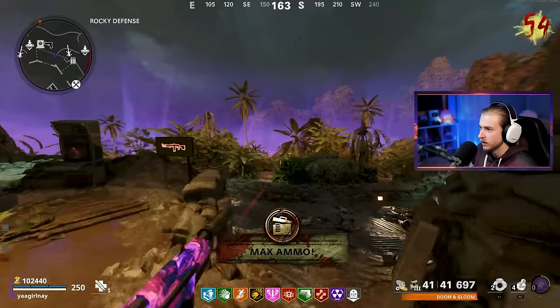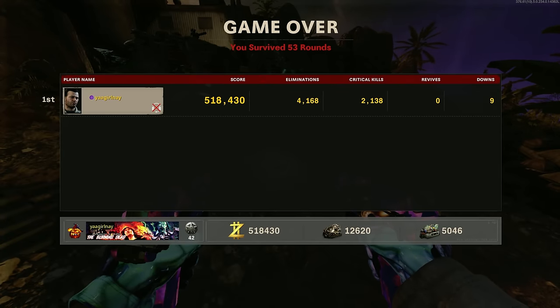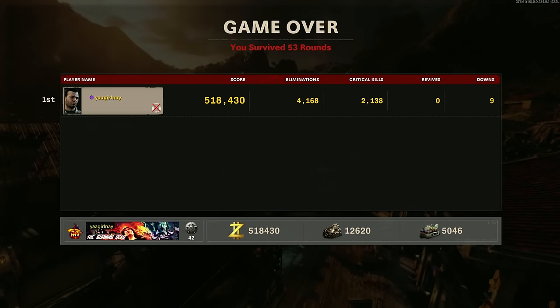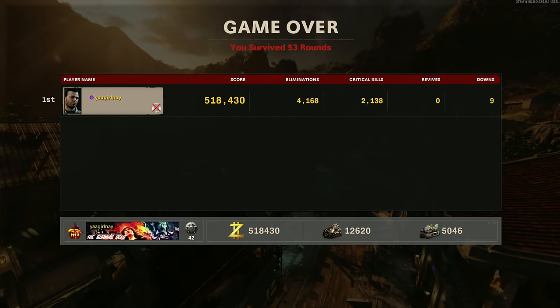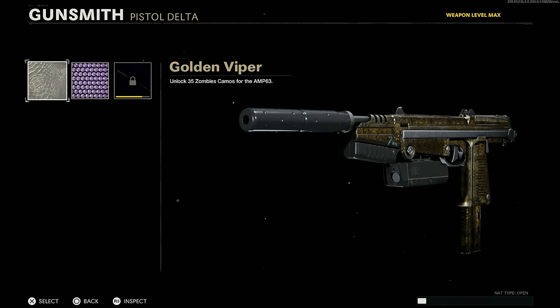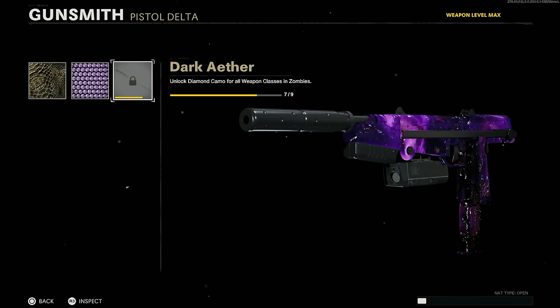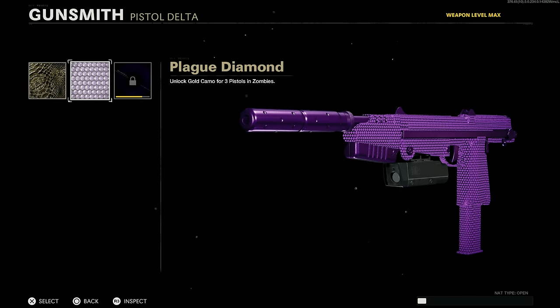I killed him so fast we have to wait for him to get close enough to actually die. Now I'm leaving the game — quit match. 4,168 eliminations, one off from a funny number. 2,138 crits and nine downs — that's on me, my bad. These guns are good. Let's go ahead and see what these look like with mastery camos. Here is Gold Viper — not bad, could be better. Plague Diamond — looking real nice. A very vibrant purple that makes them stand out so much.